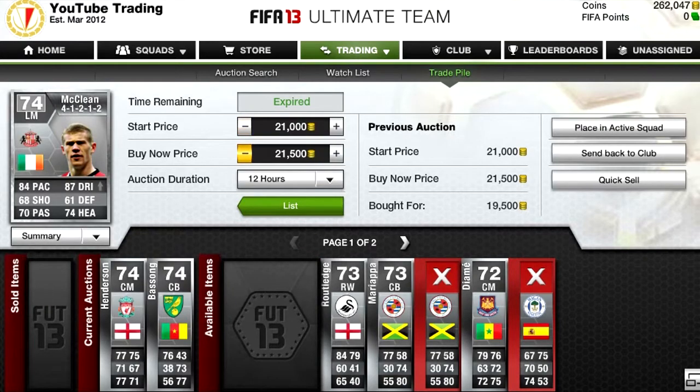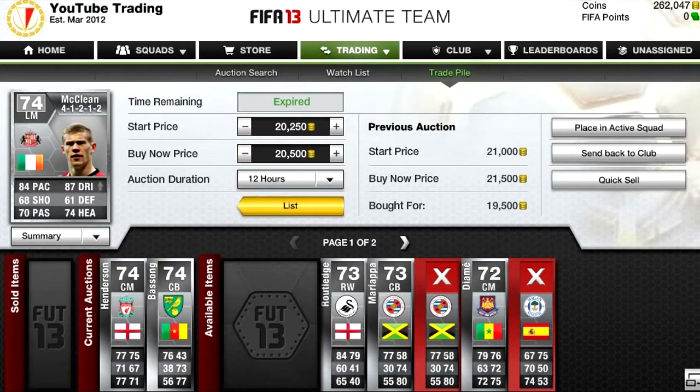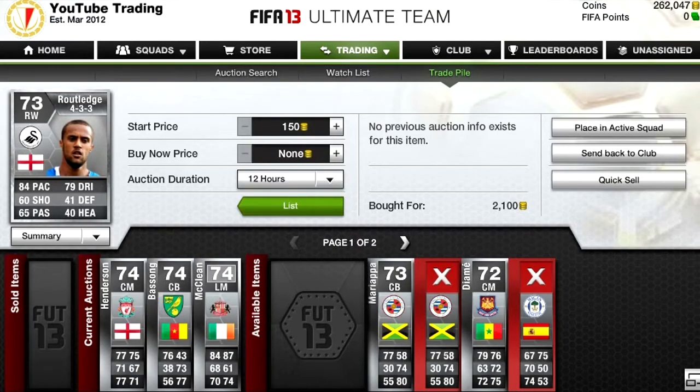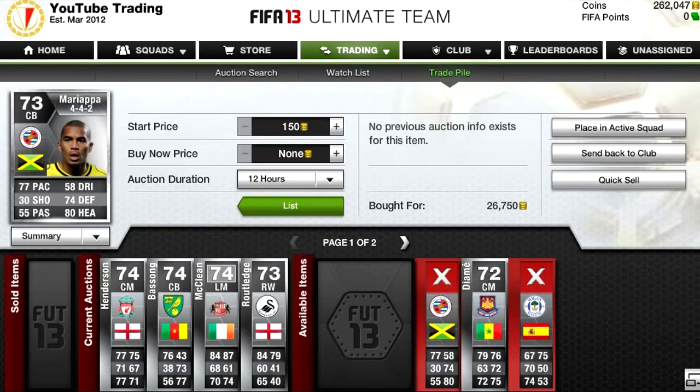The next one — that James McLean in 4-1-2-1-2 — did not sell, so I'm going to have to list him down a bit. I think we might lose a bit of money on him, but oh well. This is a very nice deal here — Wayne Routledge for 2,100 in a 4-3-3. I'm going to try and list him up at 5,500, which will be like a nice 3k profit.